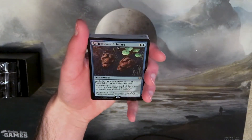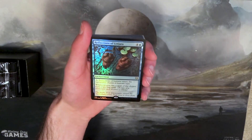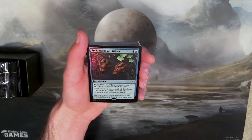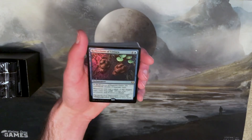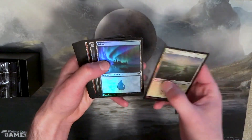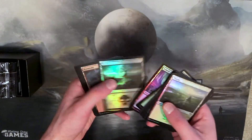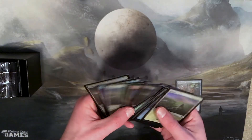Reflections of Litjara — that comes in every bundle, this alternate art foil. It is a four and a blue for an enchantment. As Reflections of Litjara enters the battlefield, choose a creature type. Whenever you cast a spell of the chosen type, copy that spell. Pretty cool. And then we have a bunch of foil lands, which is really awesome, even though they're not the snow lands. It's really cool having foil basics — about four or five of each.